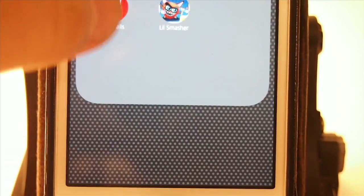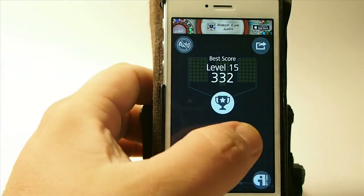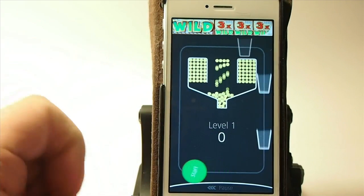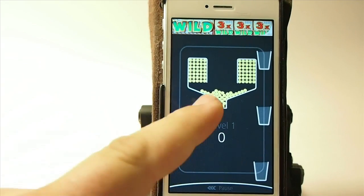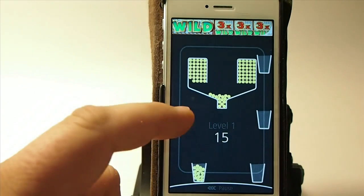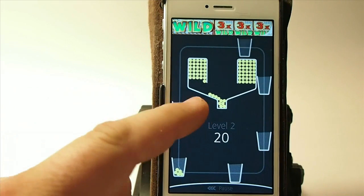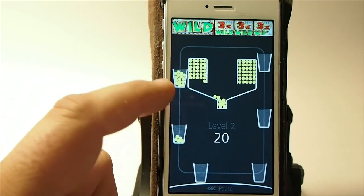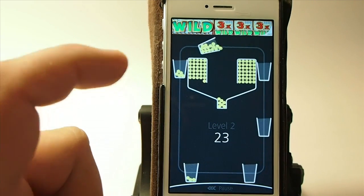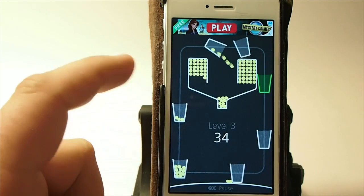The next one we're going to look at is in portrait. This one's called 100 Balls. Let's go ahead and start new. You simply just tap that to release the balls, and you want to get as many as you can in the cups. You can control how many come out too — if you just barely touch it, you'll only drop a couple. If you hold down on it, you'll drop a lot.